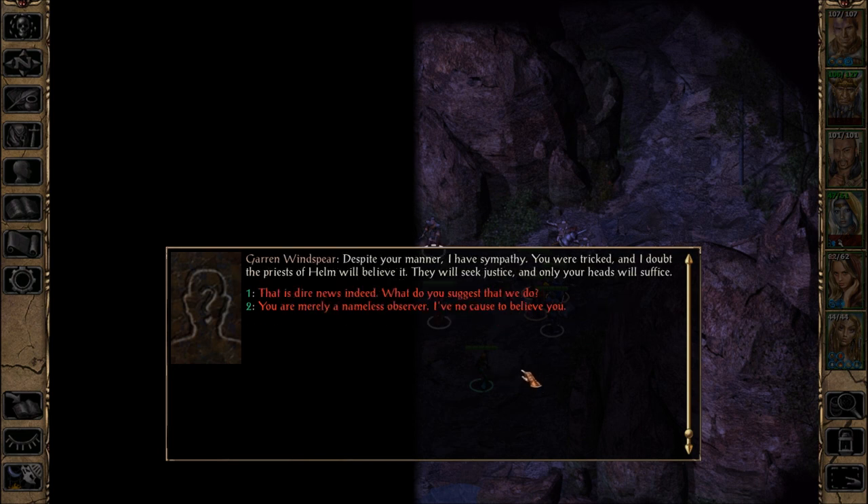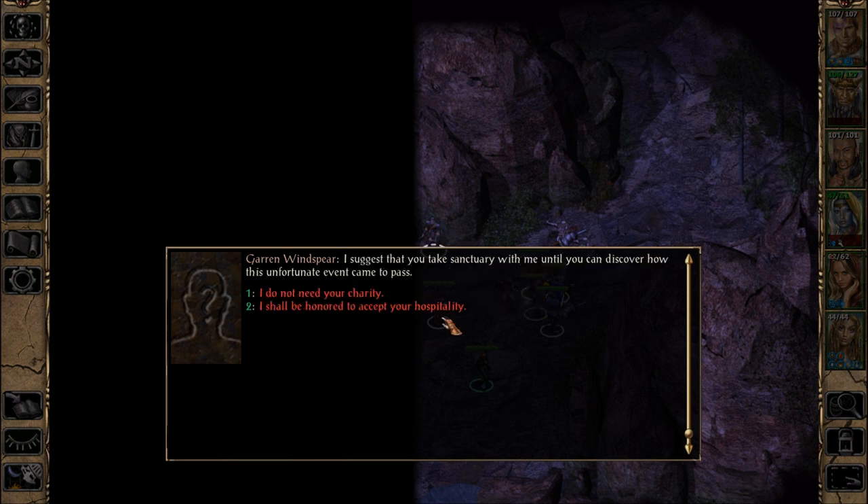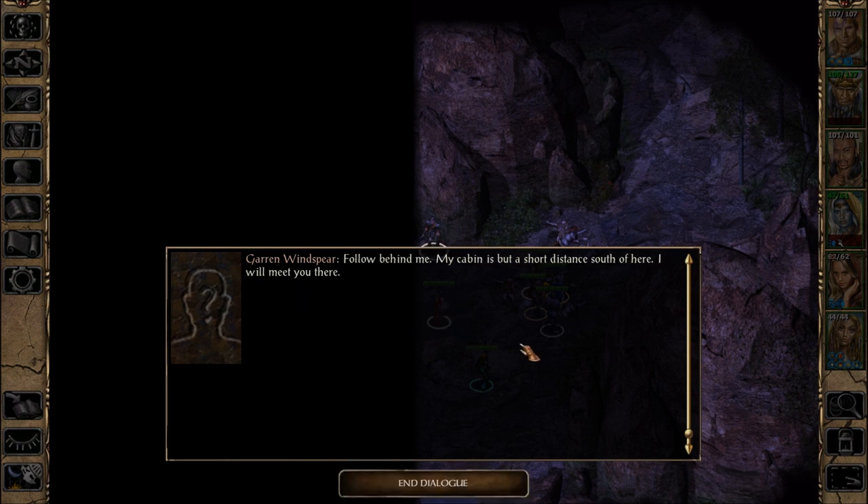Despite your manner, I have sympathy. You were tricked, and I doubt the priests of Helm will believe it. They will seek justice, and only your heads will suffice. Well, that is dire news indeed. What do you suggest that we do? I guess I was rude to him in some way. I suggest that you take sanctuary with me until you can discover how this unfortunate event came to pass. I shall be honored to accept your hospitality. Follow behind me. My cabin is but a short distance south of here. I will meet you there.